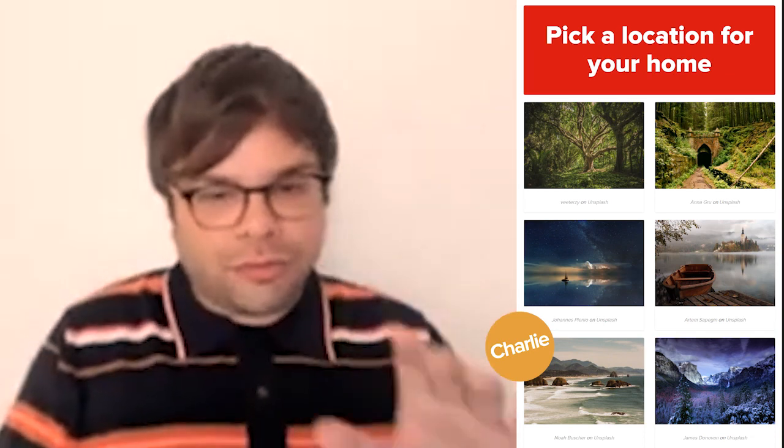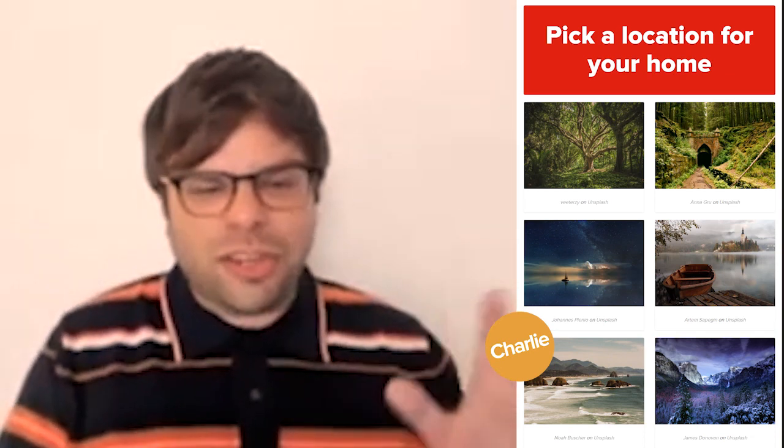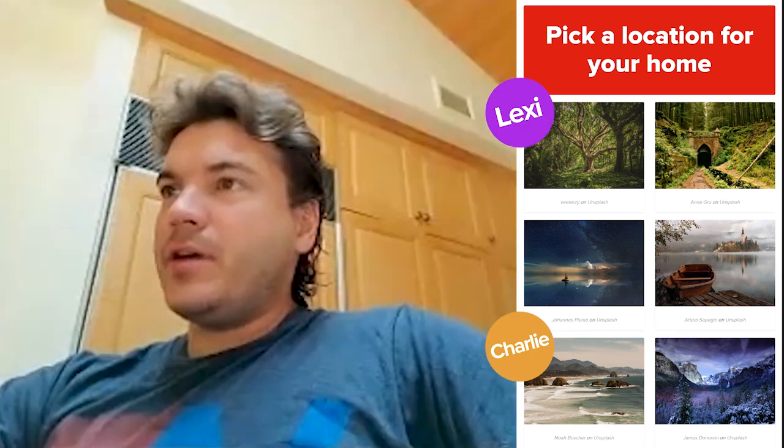Pick a location for your home. So we have a magical tree forest. I think I'm gonna go with this coasty, beachy kind of look with rocks — it's very Oregon kind of vibe. I am going to go with the magical forest for sure. I'm gonna go with the mossy forest.